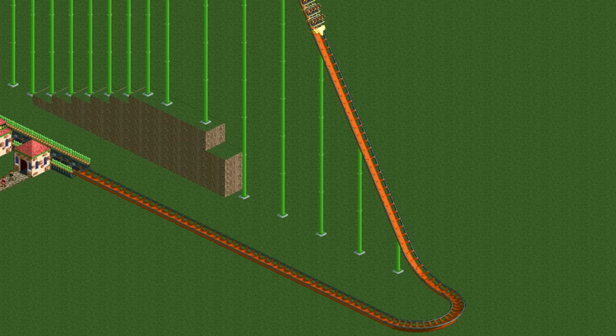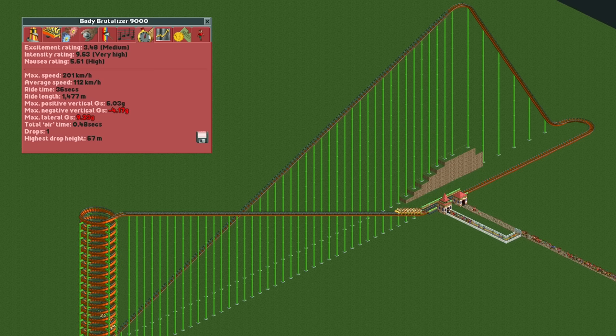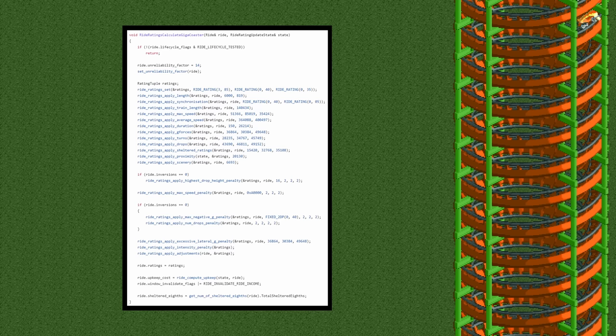How is this possible? Well, even though this coaster is slightly deadly, it has an intensity rating below 10 and that is all that the guests care about. But how is that possible? How on earth does this monster have less than 10 intensity? That has to do with the order that the penalties are applied during the stat calculation.